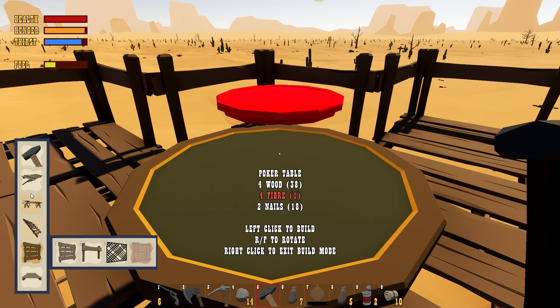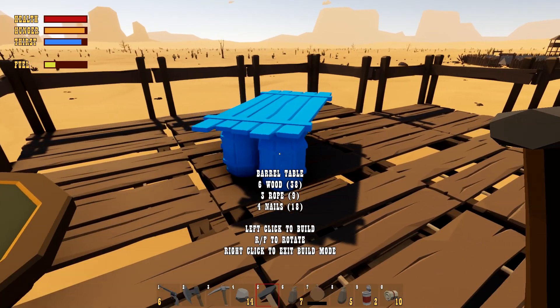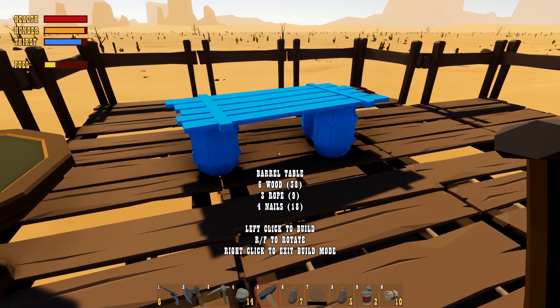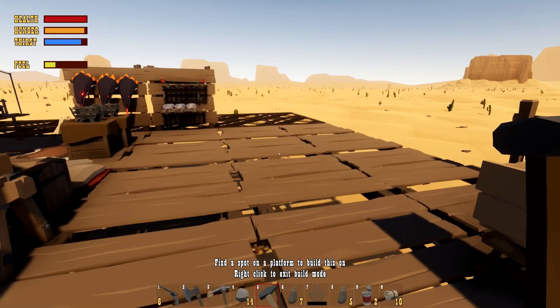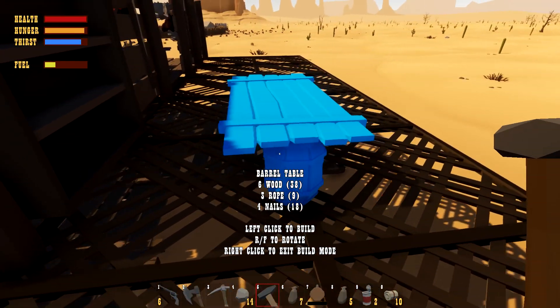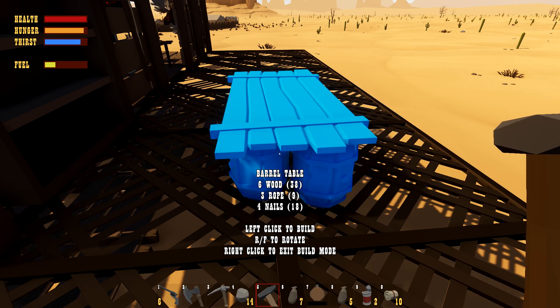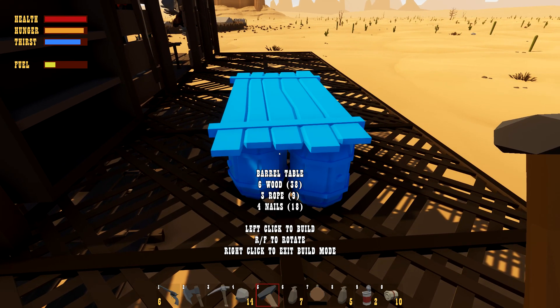We can build a poker table here — don't know why but we can. Can we build chairs too? No seating available yet. We also have a water barrel table we haven't built yet — that'd be pretty good. Maybe in front as a little resting area. We could do it like that, maybe expand it out afterwards. We'll put this here for now.